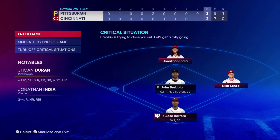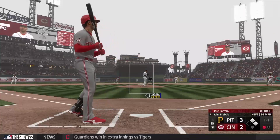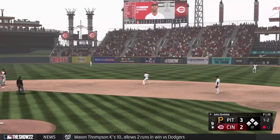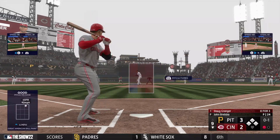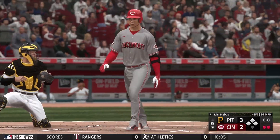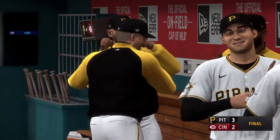Jose Barrero — one of our backup infielders who can play all over the infield — comes in with one out, runners at first and second, down three to two with a chance to walk off. He lays down a bunt that goes foul, then laces one out to right field for a base hit to load the bases. Rookie Doug Granger is up — you wouldn't want anybody else up the way he's been playing — but he swings and misses upstairs. Then Donovan Solano grounds out to second and we walk away with a series loss.